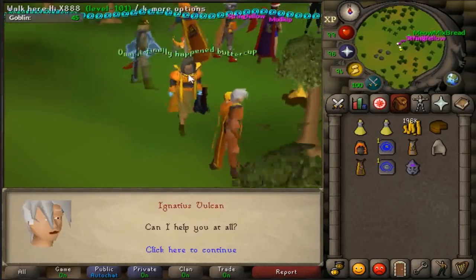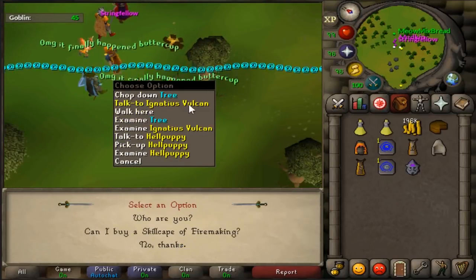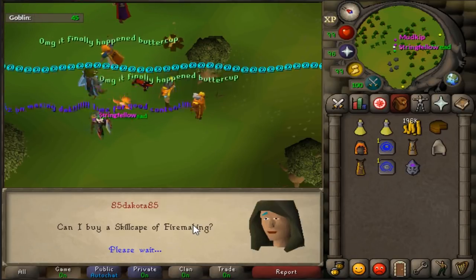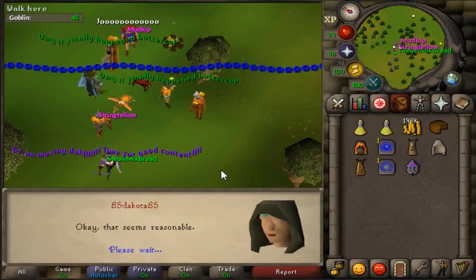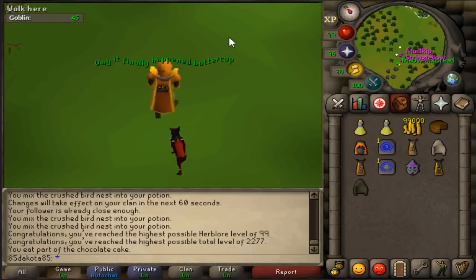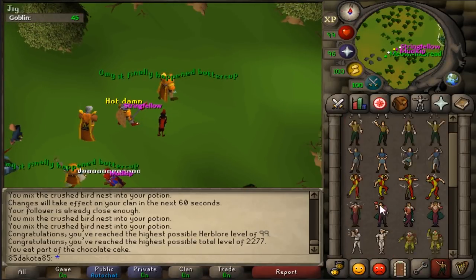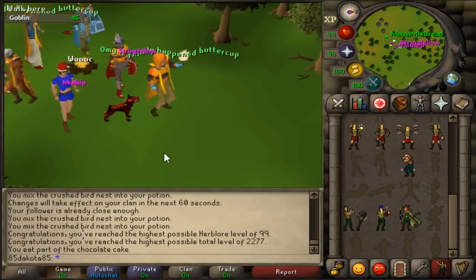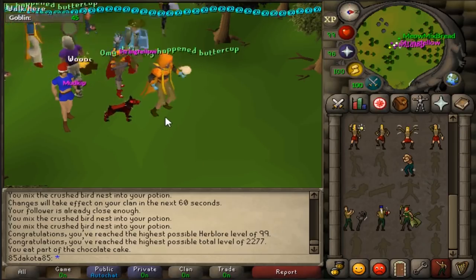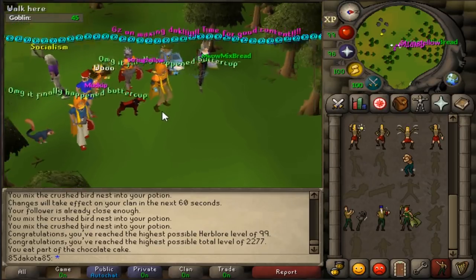So many people here with fire capes. The man, the myth, the legend - Ignatius Vulcan. Can I have a cape please? 99k - so unbelievably reasonable. This is probably the most valuable cape in the game. I've gotten this 99 in OSRS - I haven't bought the cape on my hardcore. Here we go - Firemaking emote. Oh yeah! I feel like Johnny Storm right now, man. For those who haven't seen the Fantastic Four - you blew it, you missed the reference and your whole life is just a lie at this point.